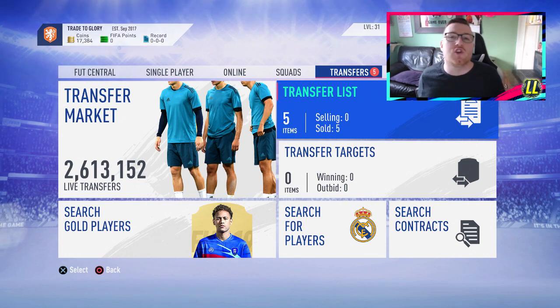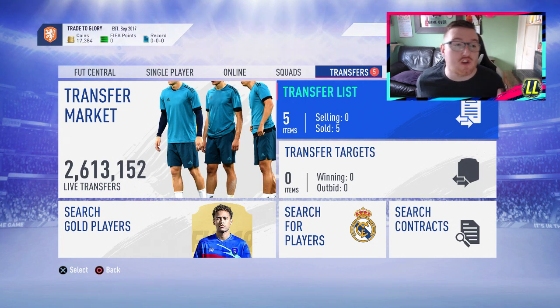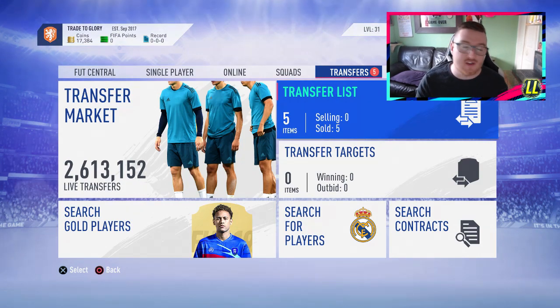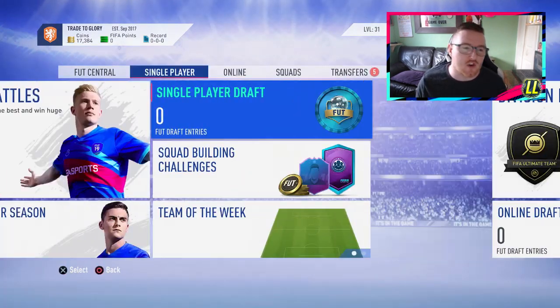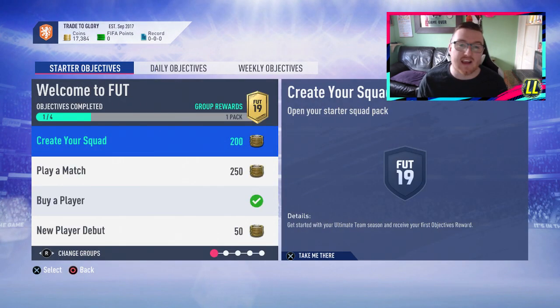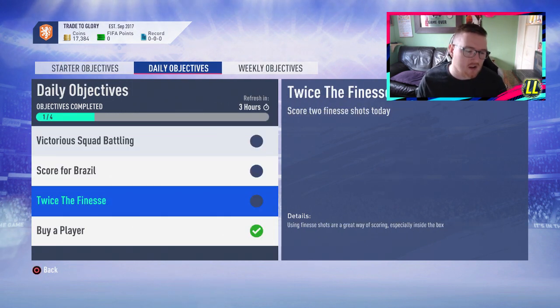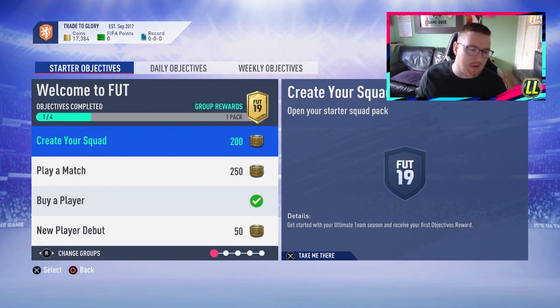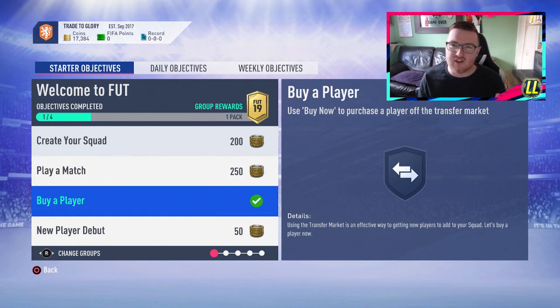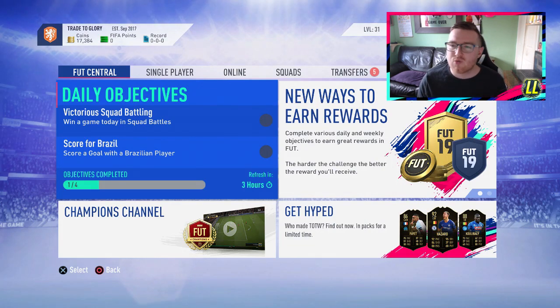The first thing you want to do is get your 10 accounts - that's super important. Then you're going to have to grind some coins on the account. There are many ways to grind coins when you first go into an account. The first one is the daily objectives, the starter objectives, and maybe the weekly objectives. There are always easy coins to be made here - score for Brazil, twice the finesse, just little things like that. Play a match, buy a player - you just need a little bit of coins to get yourself off the mark.